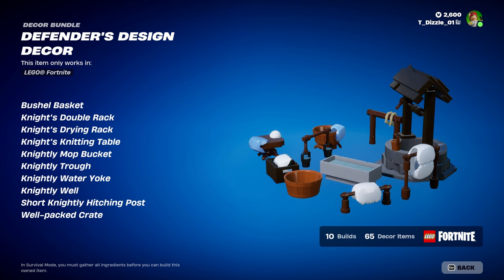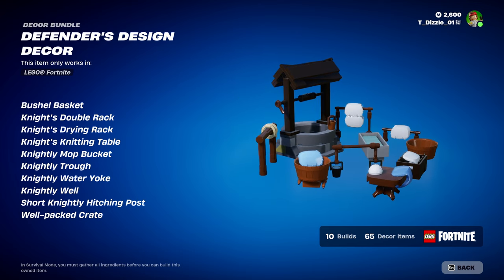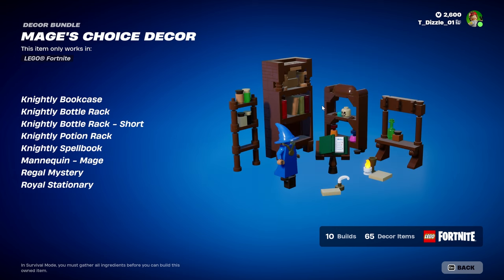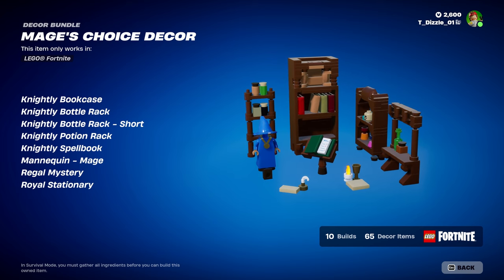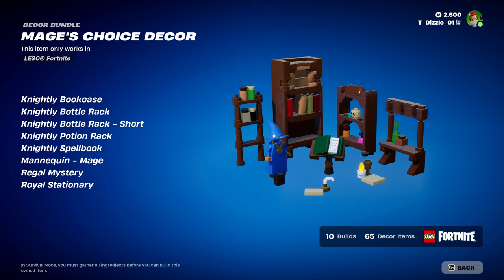Water Yoke Well, Short Nightly Hitch Post, Well Packed Crate — this is actually pretty cool, I like that one. Actually, this whole Defender Design Decor, I like this. Mage Choice Decor: Nightly Bookcase, Knightly Bottle Rack, Bottle Rack Short, Spell Book, Mage, Regal Mystery, and Royal Stationery.